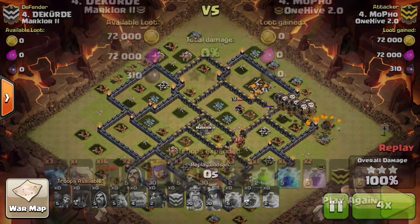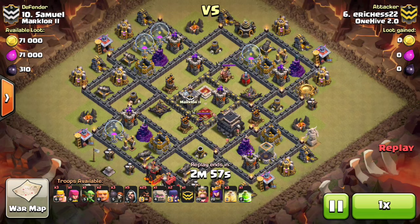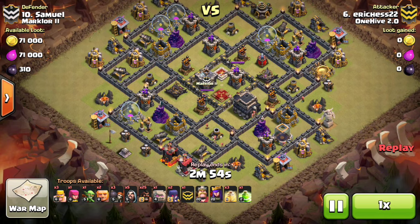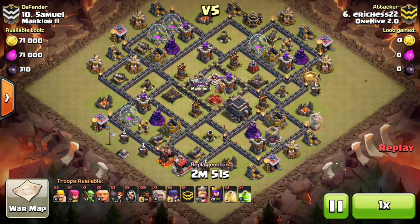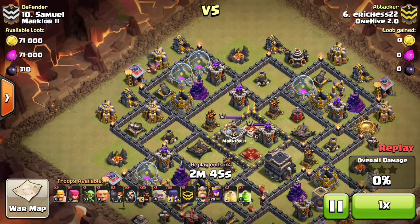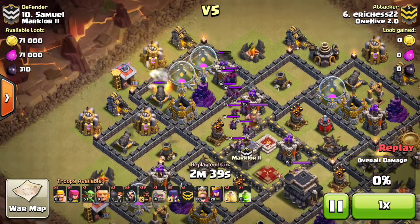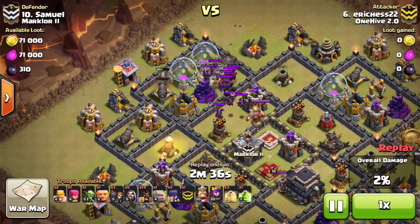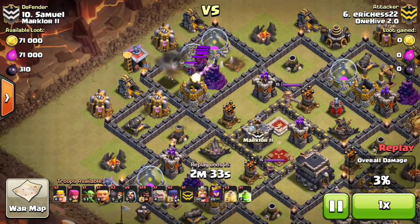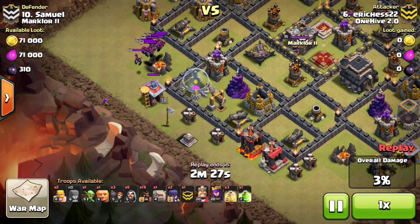Next we're going to look at an attack by me. I'm showing this one since I was one of the only people who three-starred with hogs this war — most of them were LaLos. What I did here was pull the CC from the top area, planning to get those three defenses up there: the archer tower, cannon, and wizard tower. But I wasn't expecting 15 minions in the CC since this was also a first attack on this base, and I barely even got that cannon — the wizard tower didn't go down.